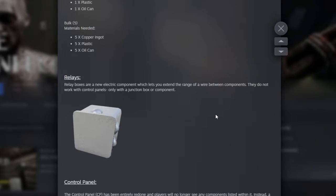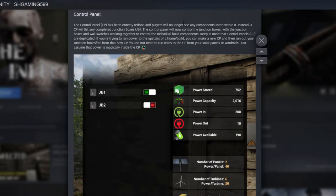Relays are new electrical components that let you extend the range of a wire between components. They do not work with control panels — only with junction boxes or components like a fridge, oil pump, water house, and similar items.